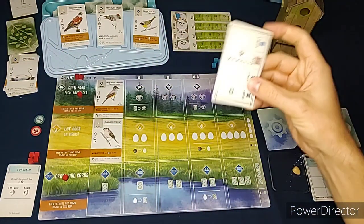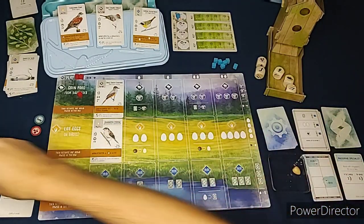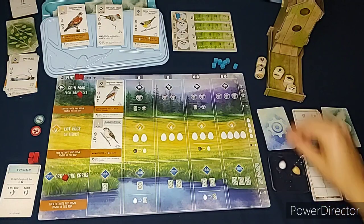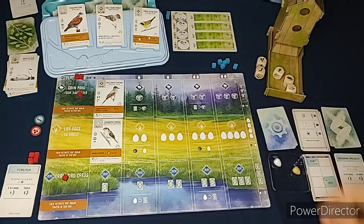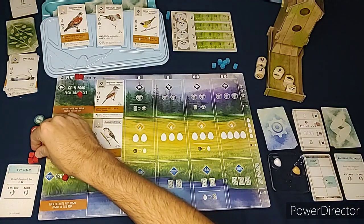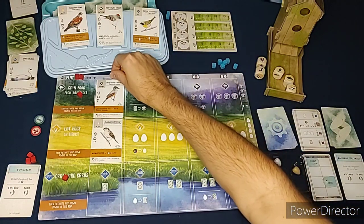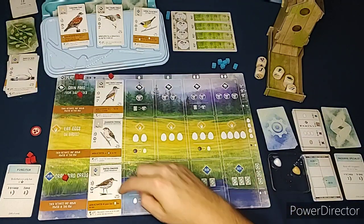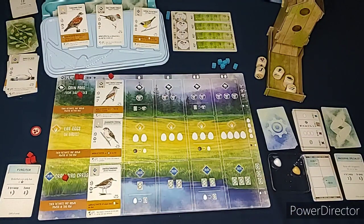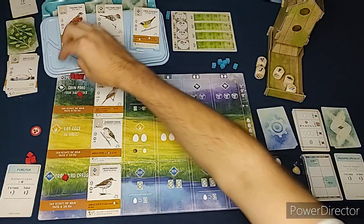Now it's the Automa's turn for round one - it's going to get another egg and another cube towards its round one bonus. Then it's our turn and we're going to play a bird, spending our worm to place it. We played a bird and move the cube over.